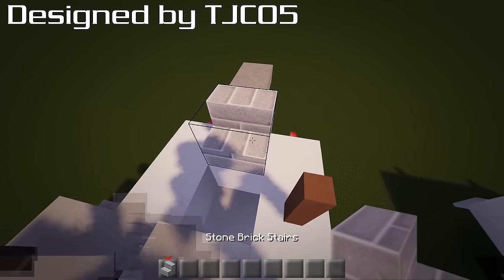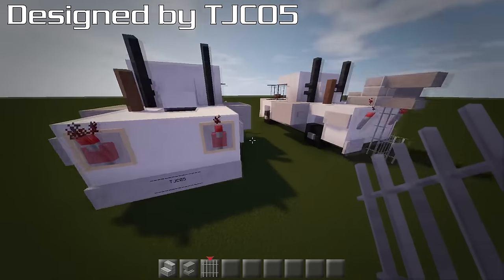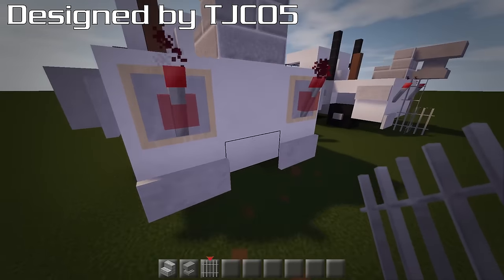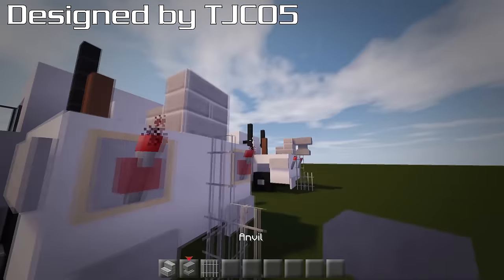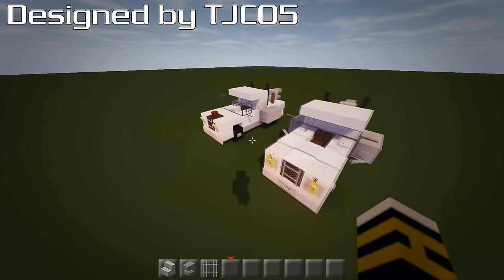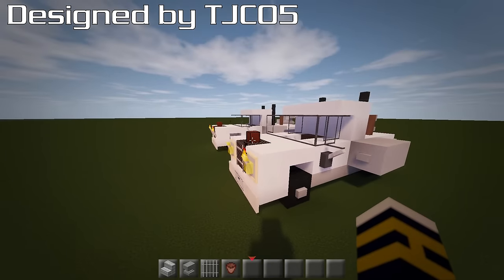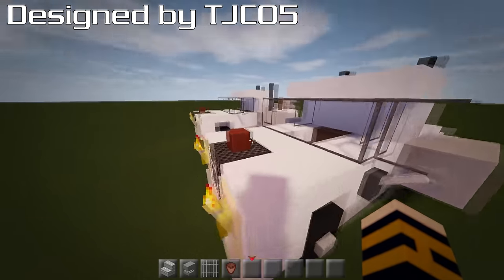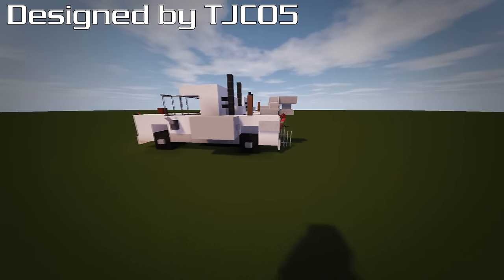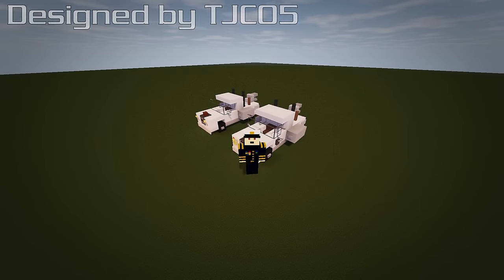Grab a stone brick stair, anvil, and iron bars. Place the stone brick stair going this way. Remove the number plate and put two iron bars here with an anvil facing that way — that gives you the actual engine block. You can also put a flower pot on it if you prefer, using a normal white block. Either way, there you go guys — that is the Toy Boater by TJC05. You can check them out on Planet Minecraft.